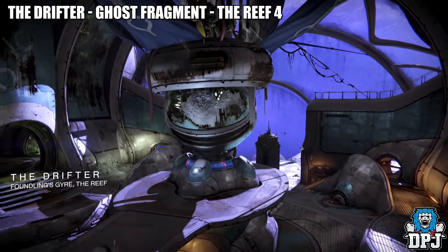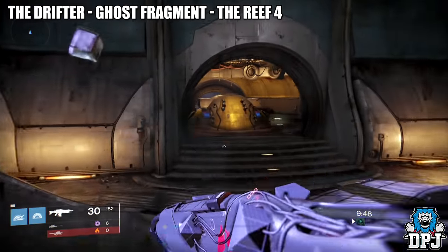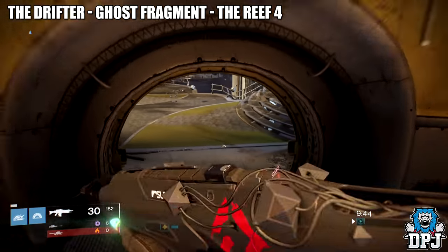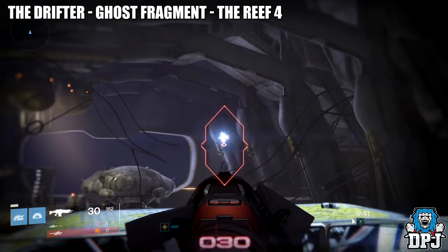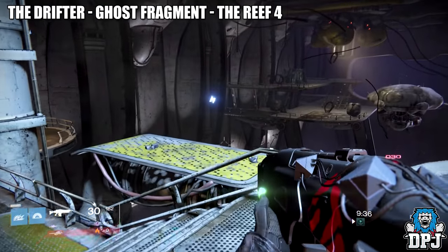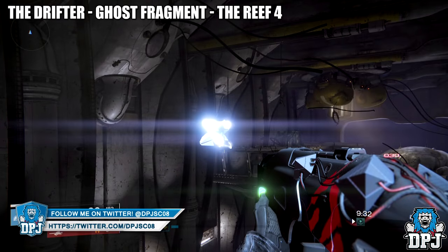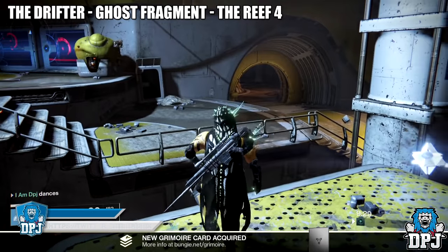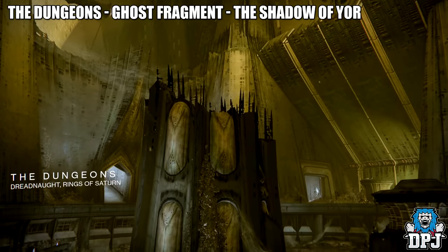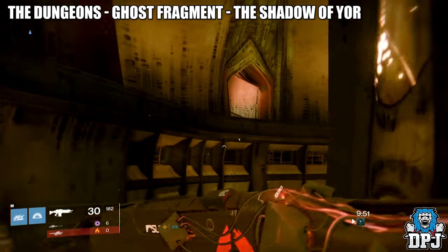The next one comes from the map Drifter — follow my lead to find this one, which is in plain sight. The next one is located on the Dungeons; head towards the center of the map and you will see it located towards the top of this glowing shiny rock.